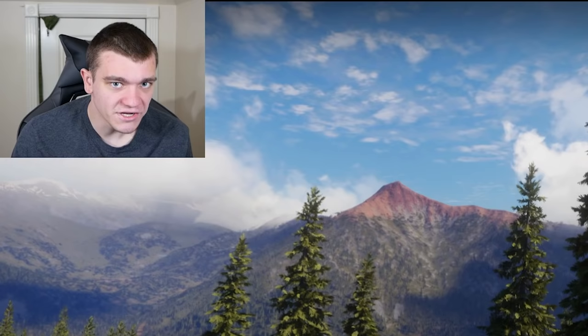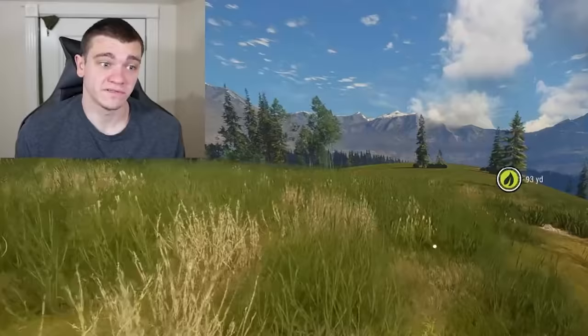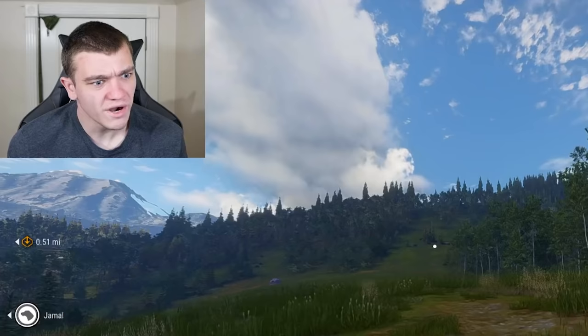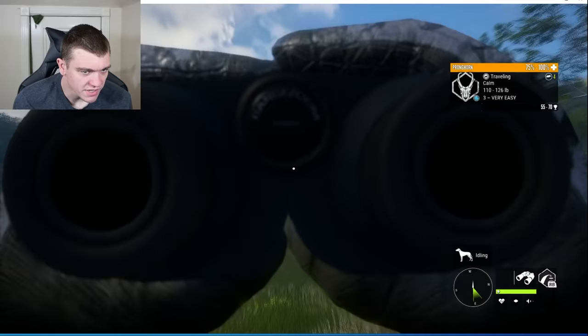From experience, the .223 definitely has problems trying to take out even a white-tailed deer, and a lot of times it'll take two shots even if you hit it perfectly. Potentially with this AR, it could allow us to do quick follow-up shots, which could make up for the difference. There's a pronghorn — that's exactly what we're looking for. We're just going to get a little closer though; we don't want to take far shots with the .223. Even though it's capable of reaching it, by the time it gets that far, it's lost a lot of speed, and speed is directly correlated to knock-down power. They're about 200 yards away — this shouldn't be a problem.